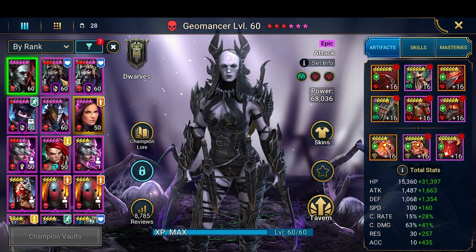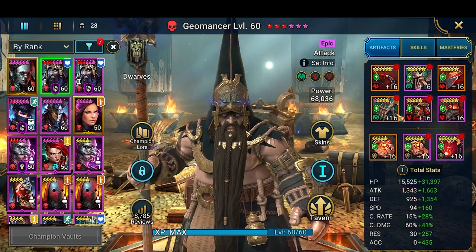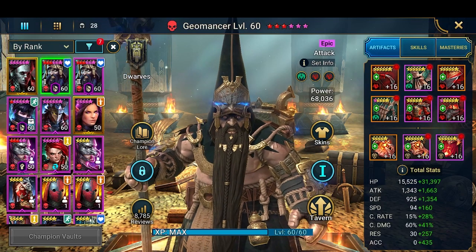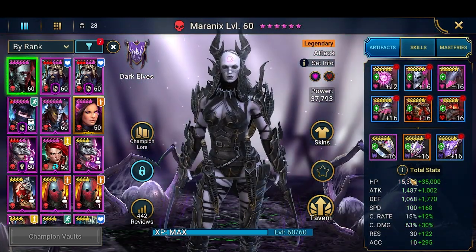For the Gem Masters, just build them fast and tanky — accuracy doesn't even matter. Both Gem Masters are built the same. Naranix is in my spider team; if you haven't watched that spider team video I would recommend watching it — it's the first video I ever uploaded.